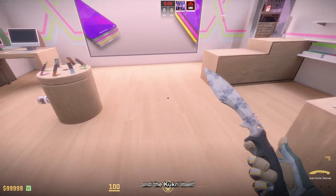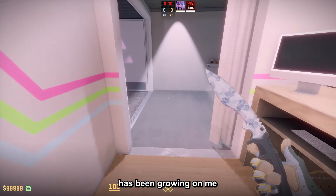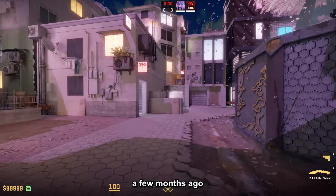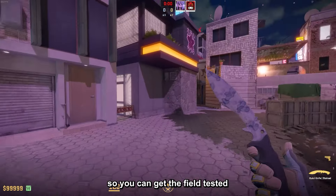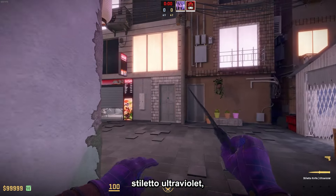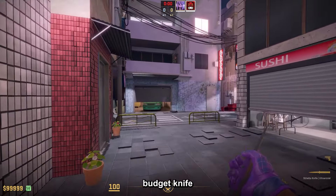First off, we have the Kukri Stain, which is very shiny. The Kukri itself has been growing on me and the price has kind of established by now — it was released a few months ago already. You can get the field tested version for $235.